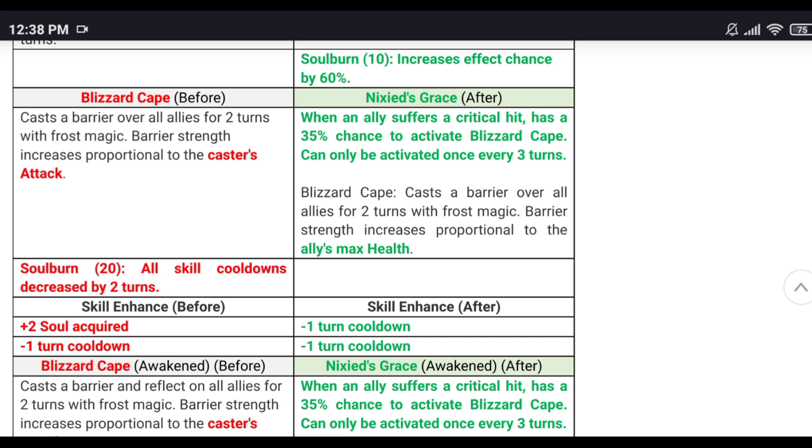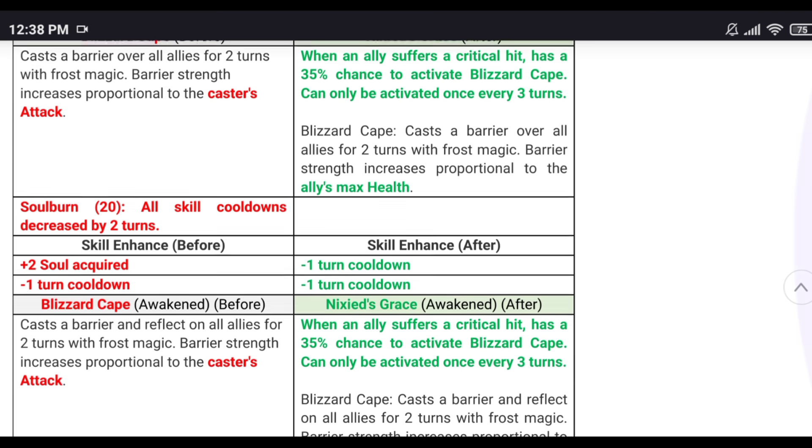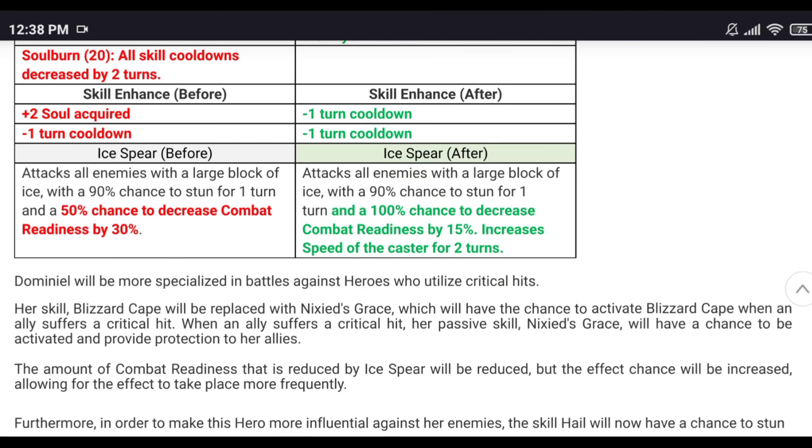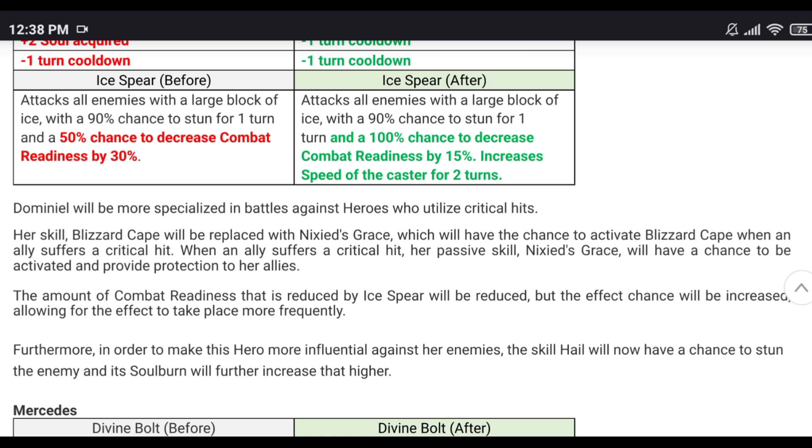There's an issue though — the reflect meme comps are getting shafted. Skill two is no longer an activatable skill; it's now a reactive skill that has a 35% chance to activate Blizzard Cape when an ally suffers a critical hit, and can only activate once every three turns. The old reflect setup with Royal Tarno Guard no longer works properly. Skill three attacks all with 90% chance to stun for one turn and now 100% chance to decrease combat readiness by 15% — more reliable — plus increased speed for the caster for two turns.